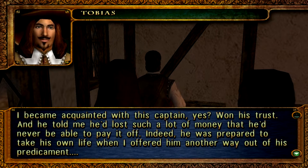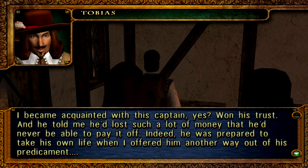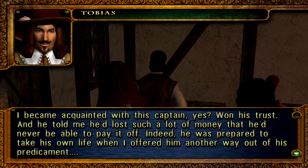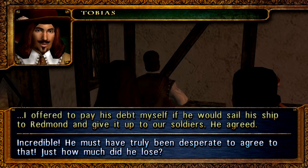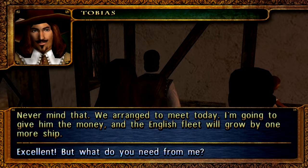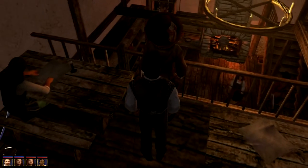No. Sorry, I had to drink. I became acquainted with this captain. He won his trust and told me he'd lost so much money he'd never be able to pay it off. He was prepared to take his own life when I offered him another way out. I offered to pay his debt myself if he would sail his ship the Revenant and give himself up to the soldiers. He agreed. Incredible — he must have been truly desperate. Just how much did he lose? Never mind that. We arranged to meet today. I'm going to give him the money and the English fleet will grow by one more ship.